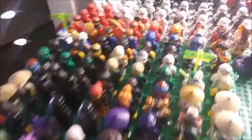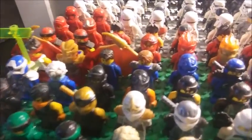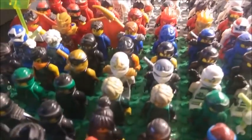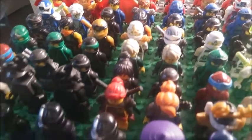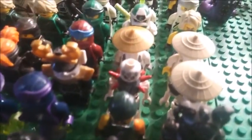Down here is the Ninjago board, also done in sub-themes. Here is Kai stopping at his dragon form, and Jay, Cole, Zane, Lloyd, Nia, and then going into the villains and other ones. We have it done in chronological order, from the skeletons all the way down to Crystallized.